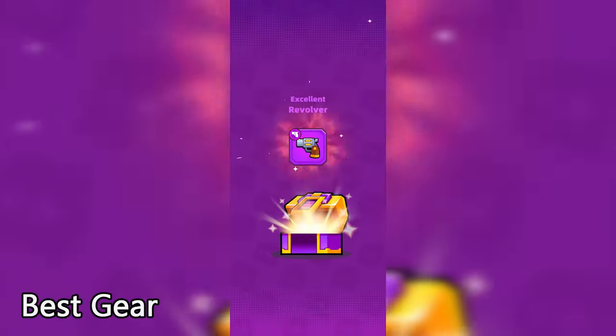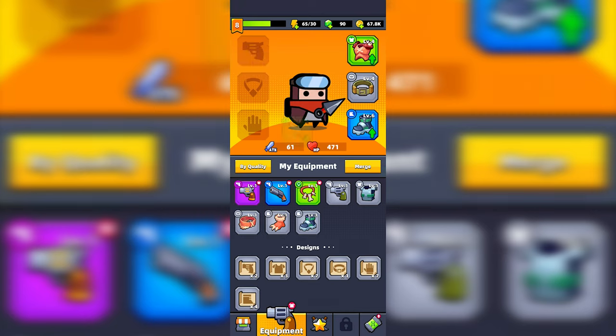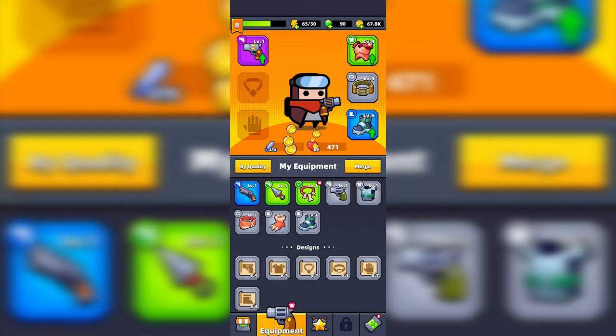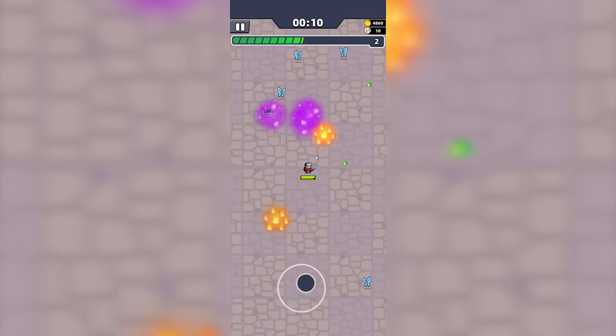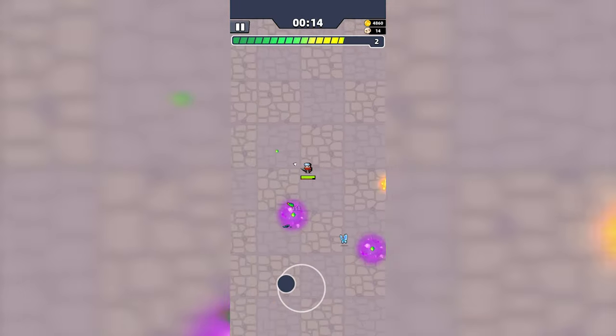If you obtained a piece of gear from a chest or event after completing the first chapter, head over to the Equipment tab and equip the new gear. When it comes to weapons at this point in the game, the right weapon to use might be your highest grade weapon, but the most preferable weapon to use in this chapter is the Kunai, because it will automatically target enemies around you and provides excellent single-target damage against bosses.